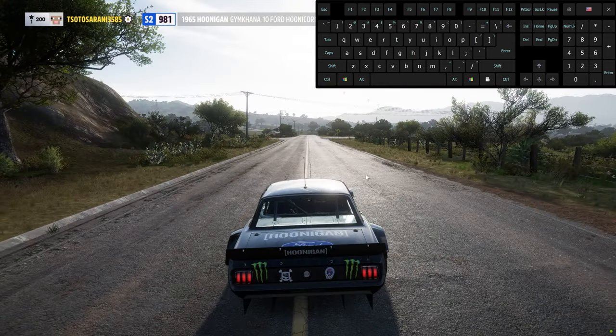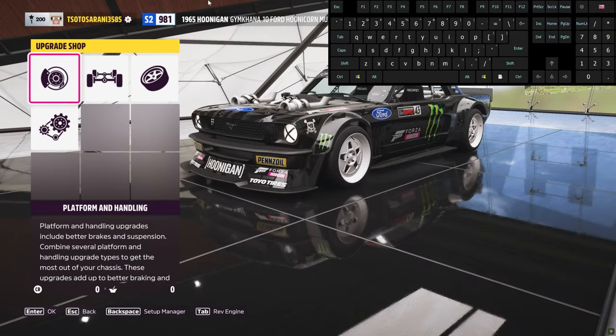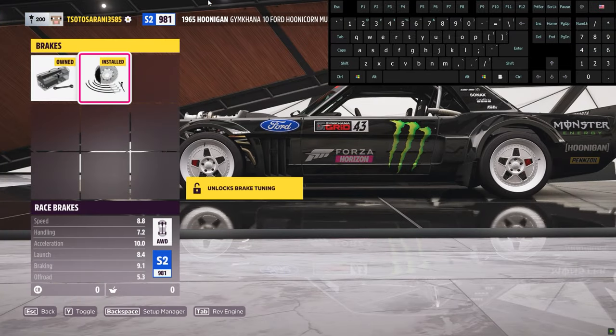Secondly, you need a car. I would recommend the Hoonicorn V2 — it is the best drift car in this game, and also it is four-wheel drive. Of course you need to upgrade performance and set everything like me.